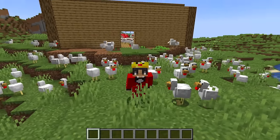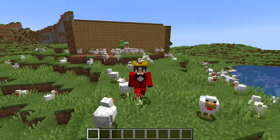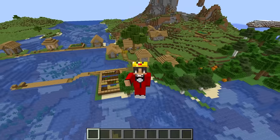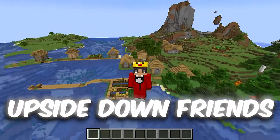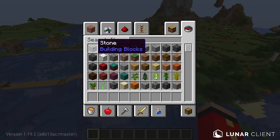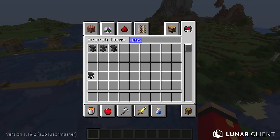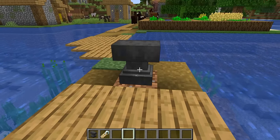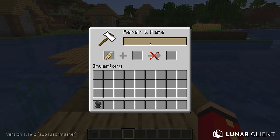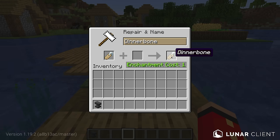But the next trap is even better. And for this next one, you're going to need to find a village — because it's called Upside Down Friends. The items you're going to need is an anvil and a name tag. And once you have the items, all you need to do is go inside the anvil and make the name tag turn into Dinnerbone just like this. Make sure you have the capital D there or else this prank won't work.